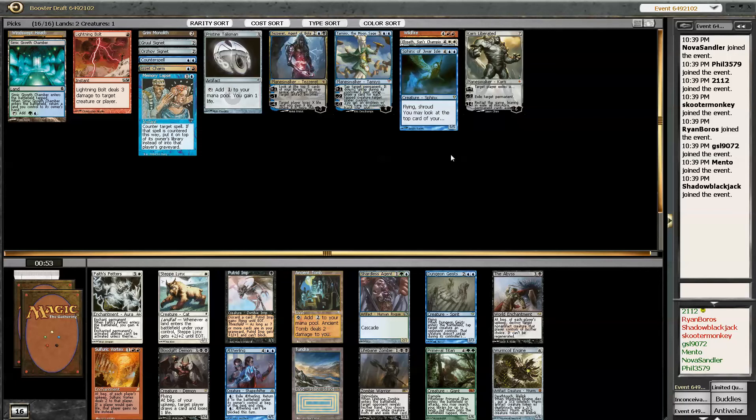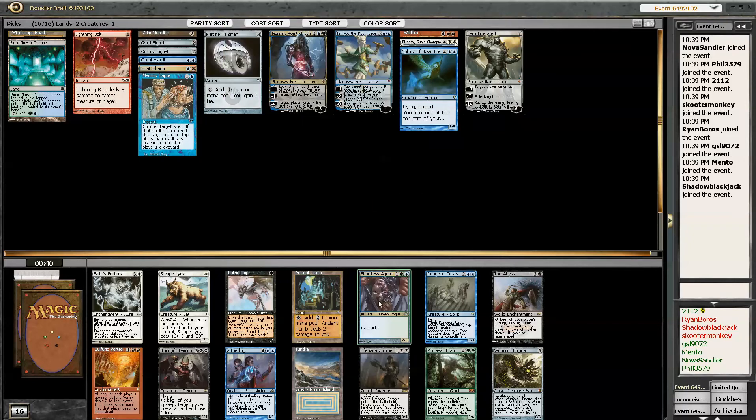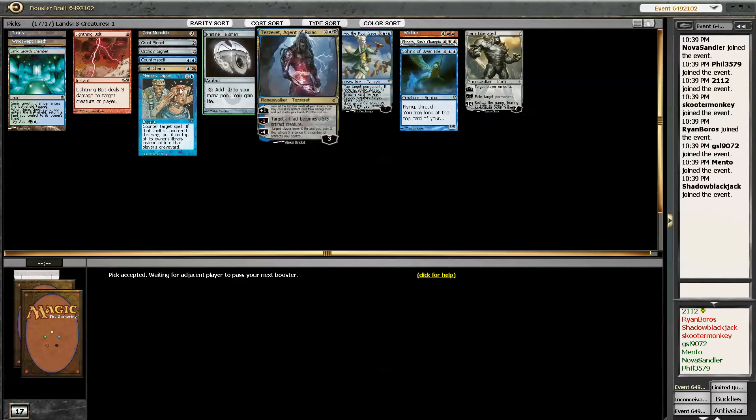I think I want Wyrm Coil though. Wyrm Coil seems nuts. I'm going to get duped into playing this Tezzeret for sure — mono six-drops. Let's see — Tundra though? I need Tundra. I need Tundra. I shouldn't pass it.